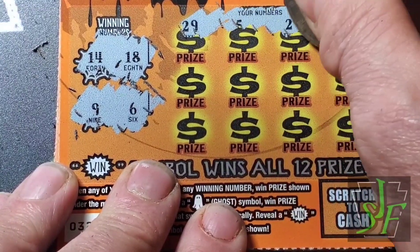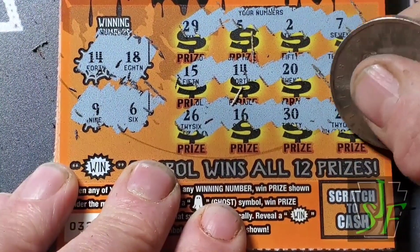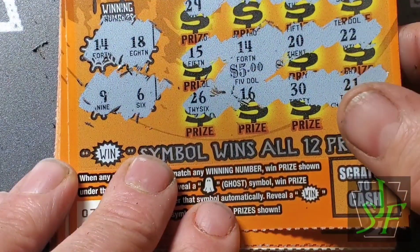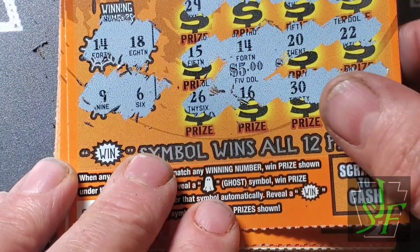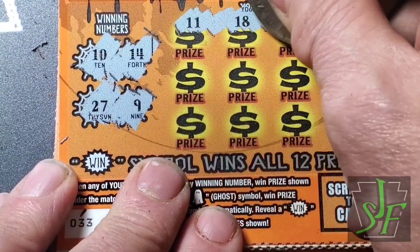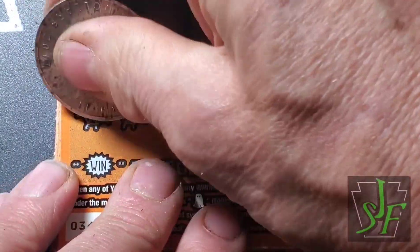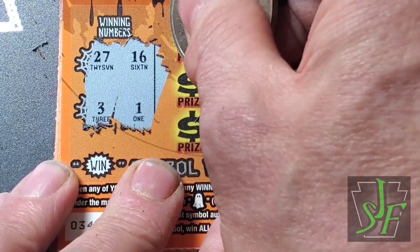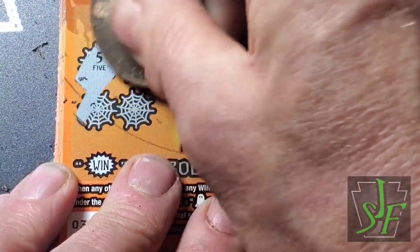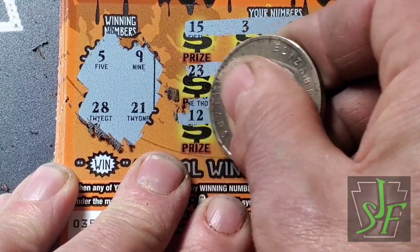Numbers 6 and 9, 14 and 18. Now we got the 14 — it's gonna be $4, $5 bucks. Didn't miss anything, did I? 6, 9, 14, 18 — checking again 6, 9, 19 — nope, it's like a $5 winner. Numbers 9, 10, 14, and 27. Numbers 1, 3, 16, and 27 — no. Numbers 5, 9, 21, and 28 — checking again, nope.